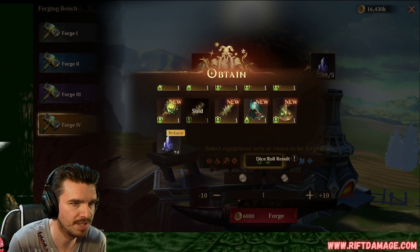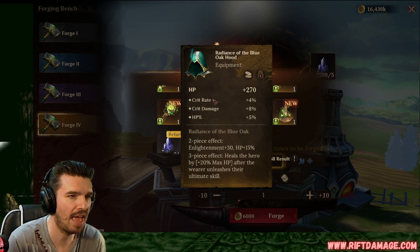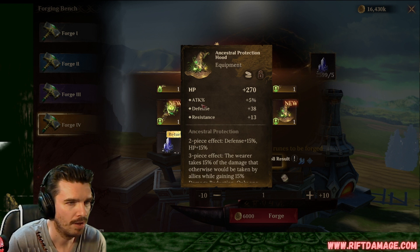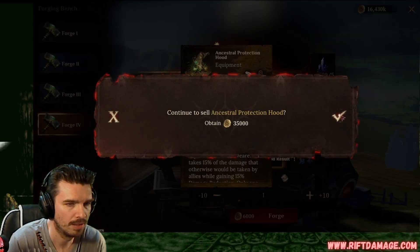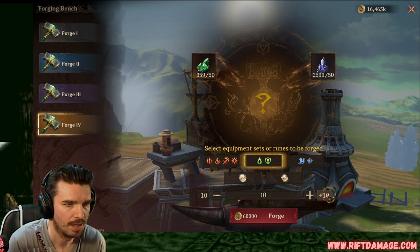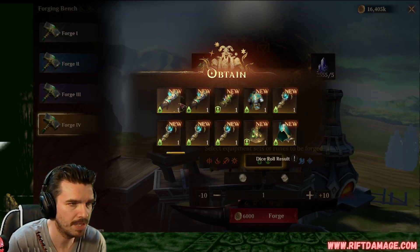We're not getting a lot of gloves and chest pieces here. Crit rate, crit damage, and HP. Now that's a good hood right there. We're going to lock that guy. Okay. Attack percentage, defense, and resistance. We can do better. Let's go again. Come on, gloves and chest piece.